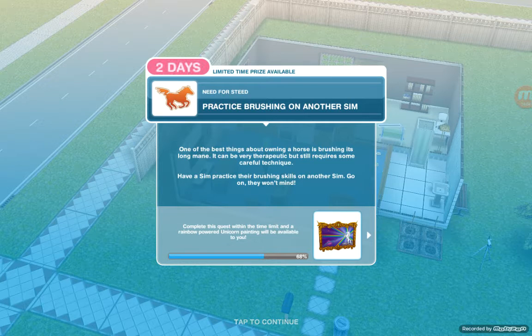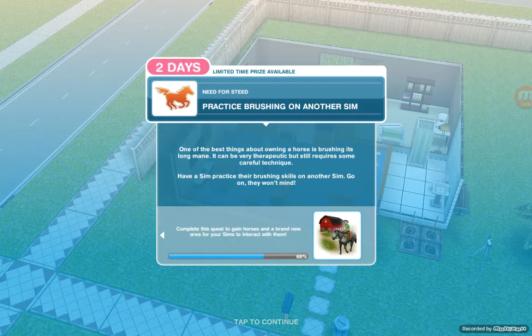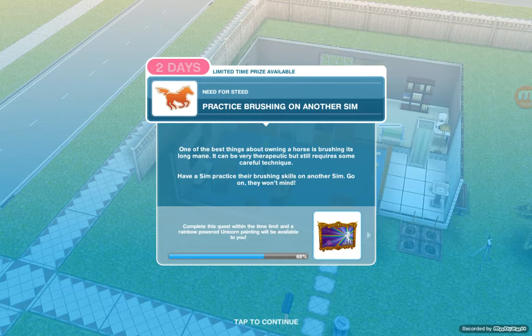Next task: practice brushing on another sim. One of the best things about owning a horse is brushing its long mane — it can be very therapeutic but still requires careful technique. Have a sim practice their brushing skills on another sim. Go on, they won't mind!